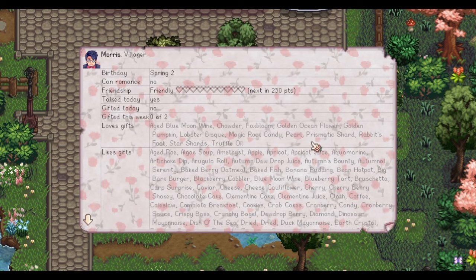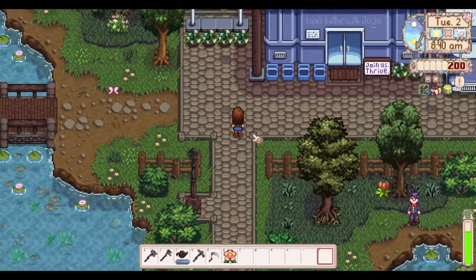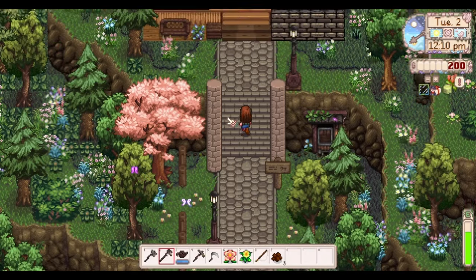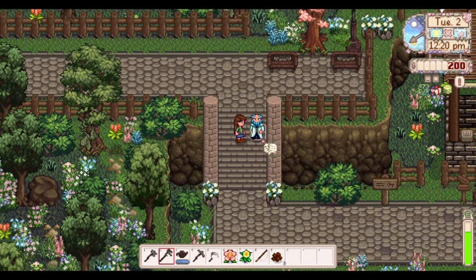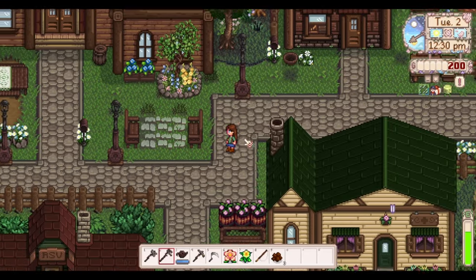Let's find out what Morris likes. His most loved items are aged blue moon wine, chowder, fox bloom, golden ocean flower, golden pumpkin, lobster bisque, magic rock candy, pearl... oh god. What about this flower from Ridgeside? No. I don't know what to give this guy. Let's head up to Ridgeside and see if some of the forage up there would be at least a liked item for Morris - if not, he's just not gonna get a birthday present from us. I only have 200 gold.